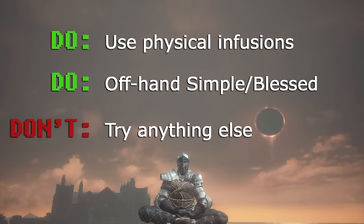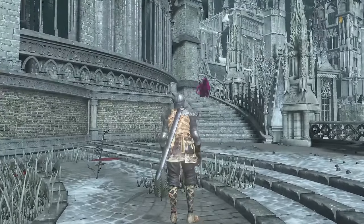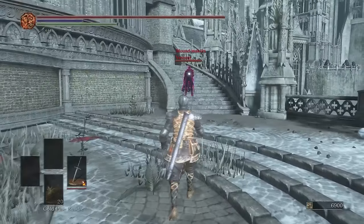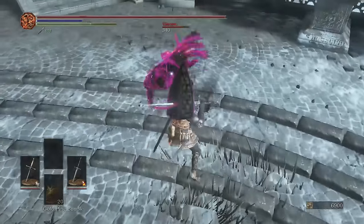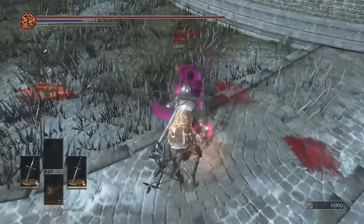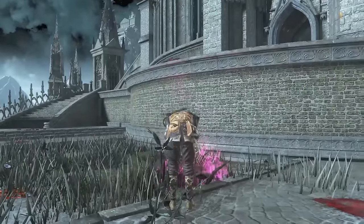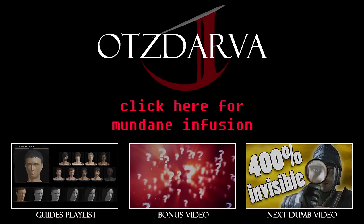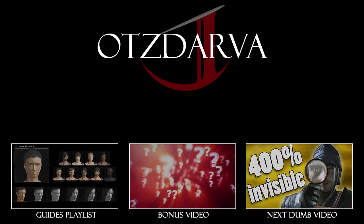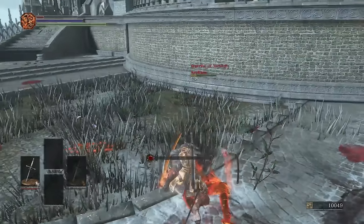Just remember: if the infusion material is black, don't hold back. If it's anything else... actually, I think I owe you all an apology. Maybe I've taken this whole infusion thing too seriously. Last night I tried to build with a fire-infused Drakeblood Greatsword and I must say, I did pretty well. It just goes to show — anything can be viable in this game. Anything at all.